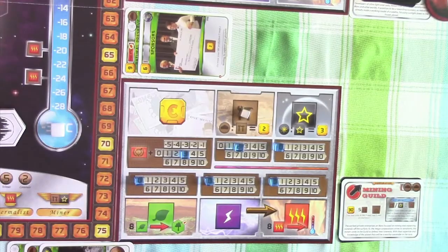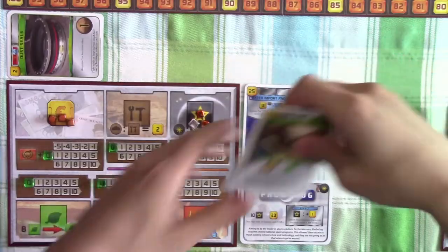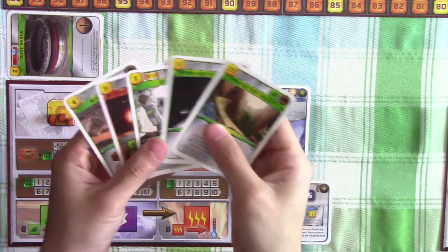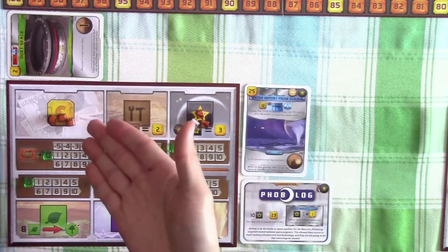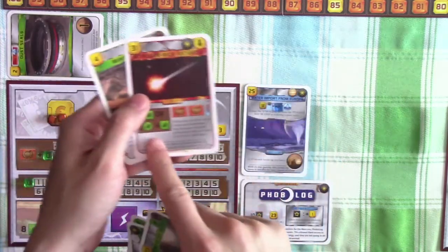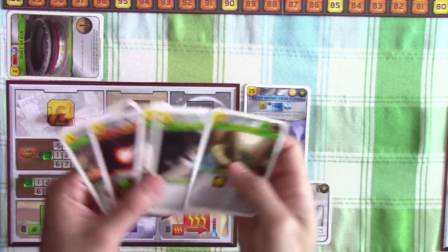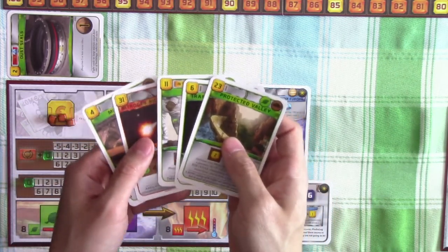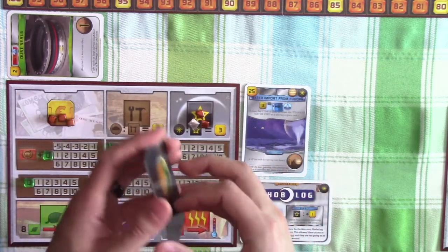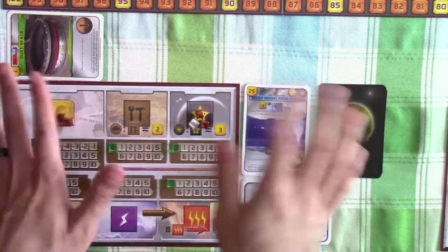The mining guild decides to pass as well, making us officially the only corporation left in this generation who hasn't passed. But seeing how we only have three credits left and don't have any space projects to complete — since we're saving up for the plane tag to appear — the smart thing is to also pass and get some resources produced so we can work on future projects. So we will also pass, and with that the generation is over.